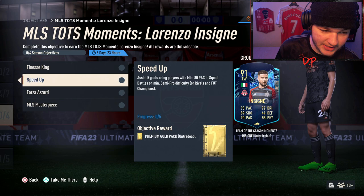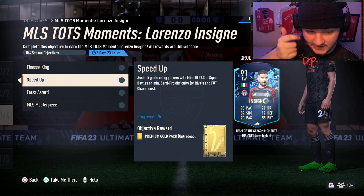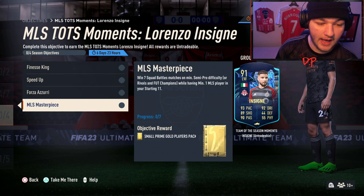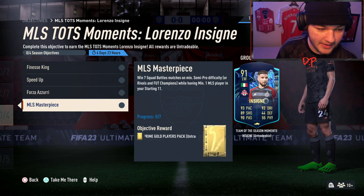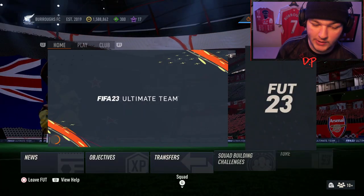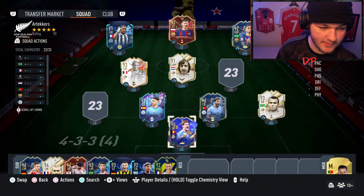Two of these four objectives are based around Italians: score and assist using Italians, and score four finesse goals using Italians. The assist-with-80-pace objective you'll likely get naturally if your players already have 80+ pace. So you genuinely just need some Italian attackers in your squad and one MLS player — as simple as that. You can get this done in Rivals or FUT Champs.